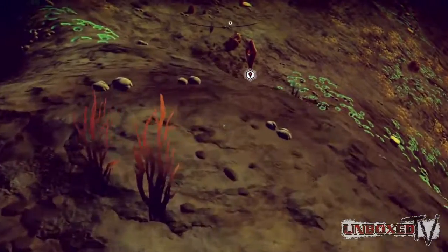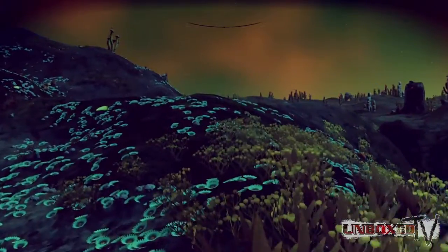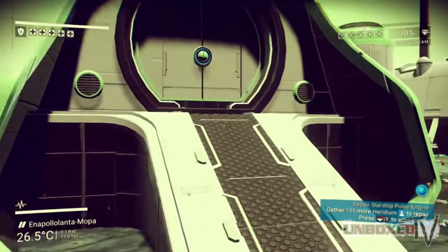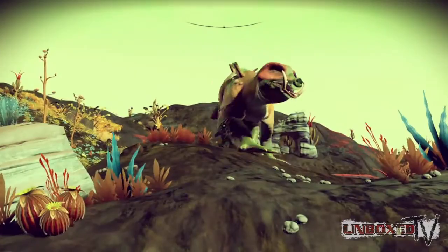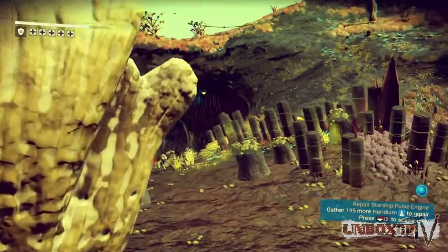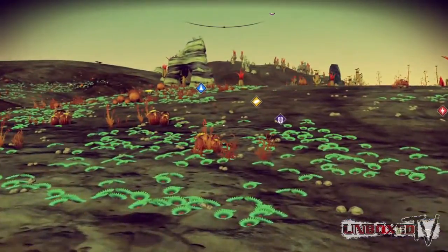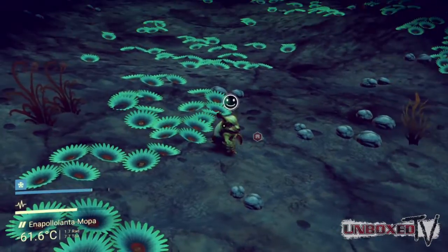Thankfully, unlike Minecraft, while you do lose your inventory, you're able to visit your grave and get it back. I spent the next hour or so wandering around, finding iron, plutonium, platinum, and many other elements, as well as abandoned stations full of little goodies. Not to mention seeing all these absolutely bizarre creatures. I needed to find one element in particular and it wouldn't turn up on my screen. Turns out I had to find these giant monoliths and mine those. After spending a few hours, and even finding gold deposits, my ship was fixed — but I had spent so much time on this planet, I didn't want to leave.